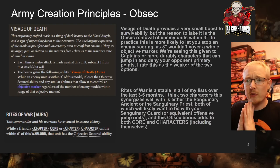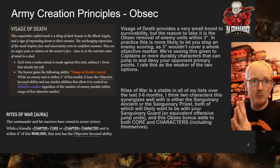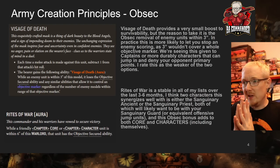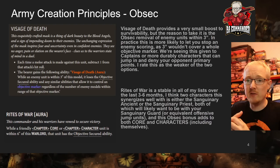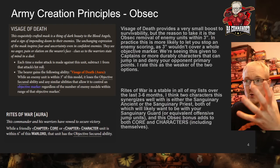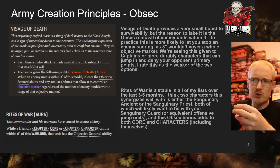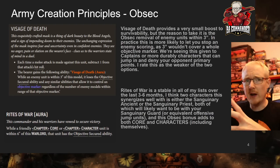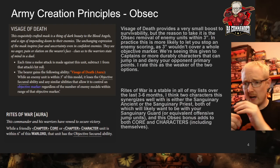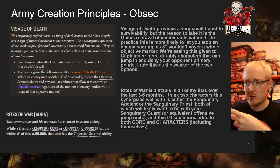What Visage of Death does is make enemy models within three inches lose obsec. You could put this on a jump unit, advance them — probably 15 to 18 inches — and if you end within three of an enemy, you're removing their obsec. If you put Rites of War on the same character, you're instantly flipping one objective because that character is obsec and removing theirs. The two characters that synergize well with Rites of War are the Sanguinary Ancient or the Sanguinary Priest.